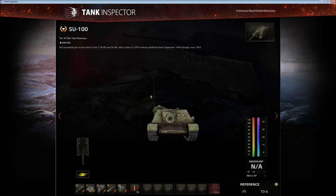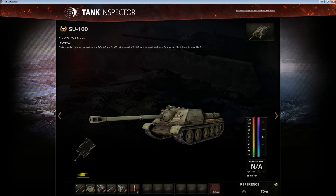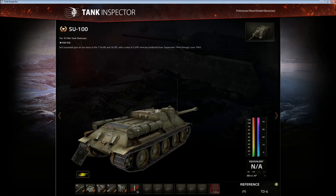Hello ladies and welcome to another tank review. Today we are looking at the SU-100, the Russian tier 6 tank destroyer. Best described in three words: tent with a gun. It's the camper's dream. It's quite OP, but it's not that bad. It's boring as fuck to play.